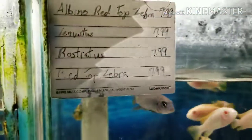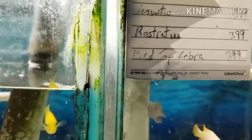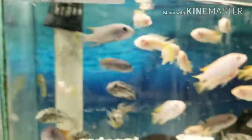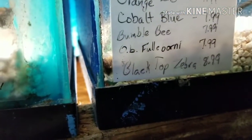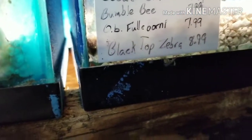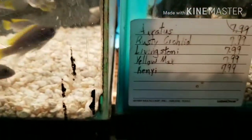And over here we got some albino reds, little stratas, some red cop jeebers, black cop jeebers, orange lab, cobalt blue, bumblebees, obies, black cop jeebers, busties, little starlight, yellow, max, and pinions.